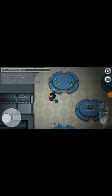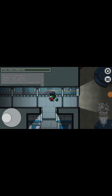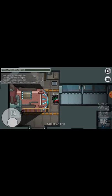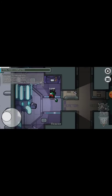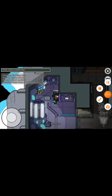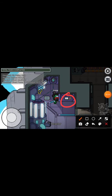I'm heading to the Skeld now. If you walk into the reactor right here, there is this scene right here — this was just for decoration. And here's a quick tip: if you see somebody trying to do this task, it's not even a real task, so they're obviously the imposter.